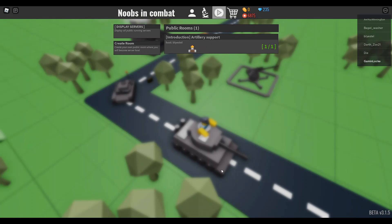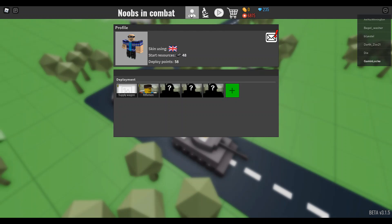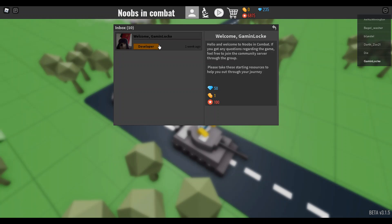Alright, welcome to Noobs in Combat. This is what you see when you first join the game. If you go to the first one over here, this is your profile. You would start with these units - not with these, I've already edited it. You can also get some starting resources from the greeting.